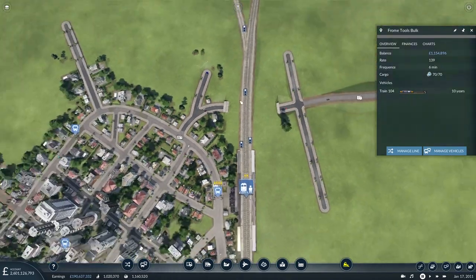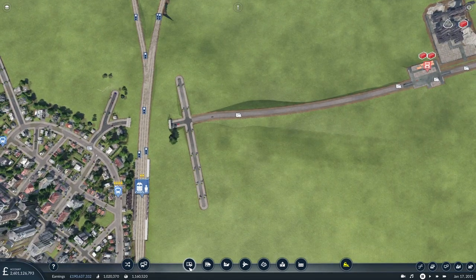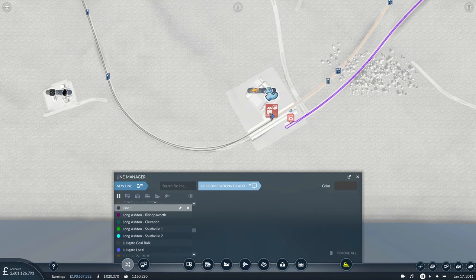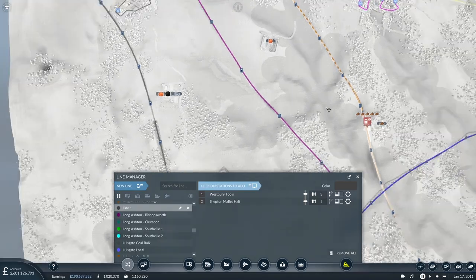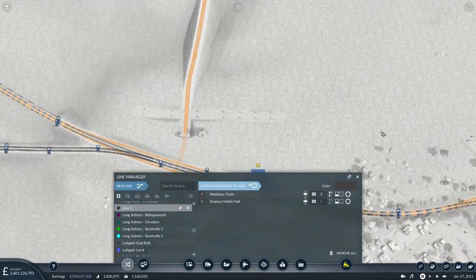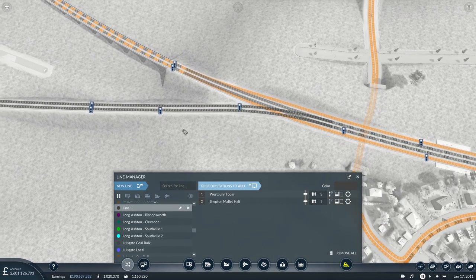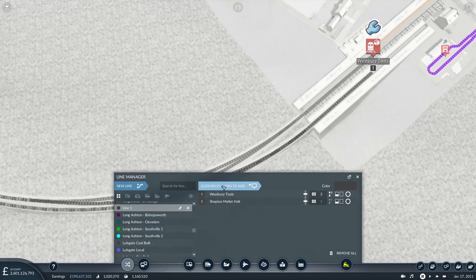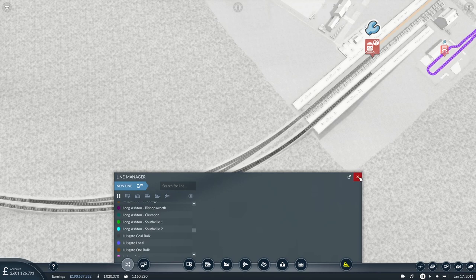So the tools bulk line is working nicely - it steams through Warminster station and heads off to Froome Freight. Alright, so we need another train line. You're coming from here - we'll give it a much darker colour. From Westbury Tools you're going to go to Shepton Mallet and it's not complaining at all. It's even double tracking. So there we go, going off there. You also steam your way through Warminster and cut off. That's excellent - what shall I call this? Shepton Tools Bulk.